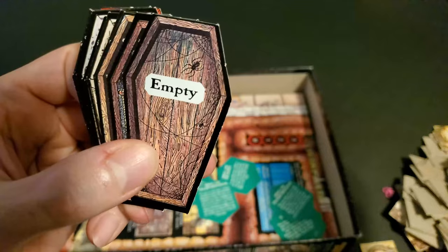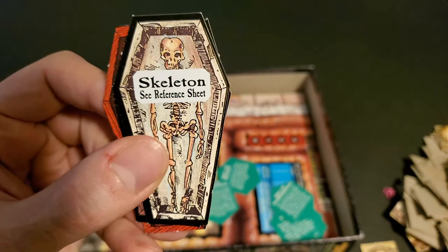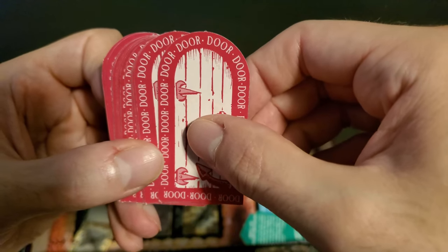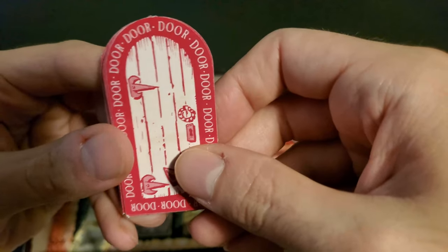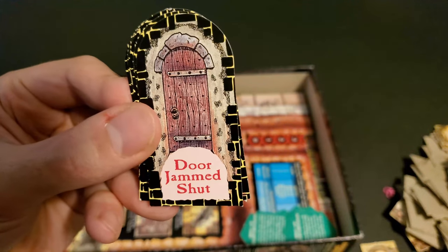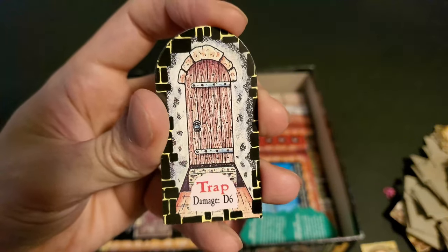As with the other decks, it's possible to find treasure, nothing at all, traps, or skeletons — which may or may not come to life. And finally, there are door cards, because it's possible to draw a tile that has a closed door. When you encounter a door, you may choose to try to open it, and that's when you draw from this deck. Sometimes the door just opens; sometimes it's jammed shut, forcing you to take another turn to try again. And some of the doors are trapped.